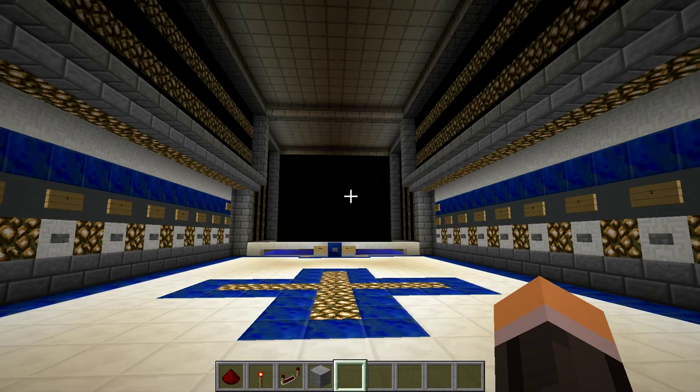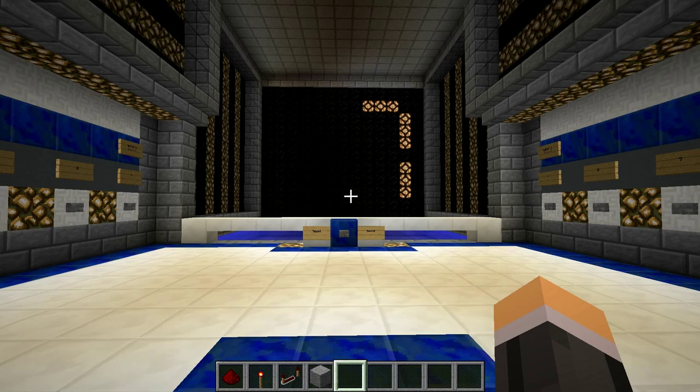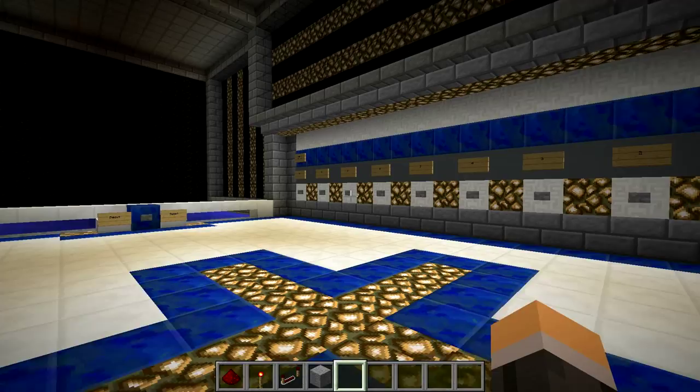So if we press three and four we should get seven on the screen, and it does display a seven. This button right here will reset the display so we can start anew on our summation. So if we do two and six we will get eight, and the machine gives us eight.